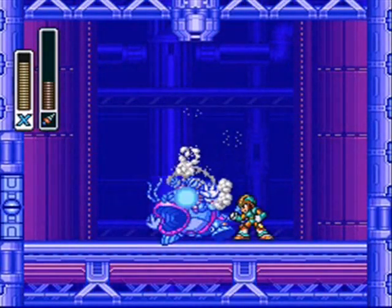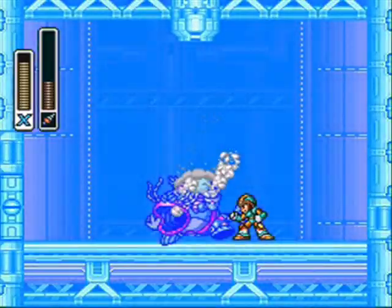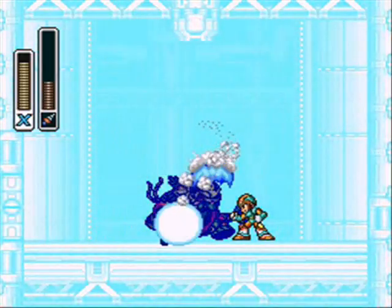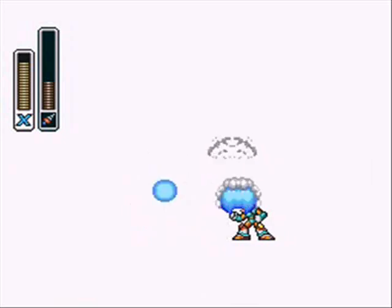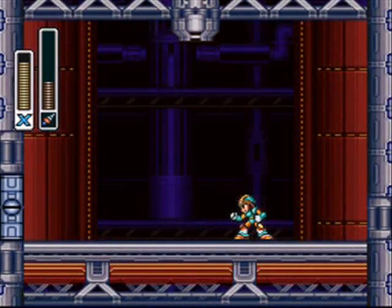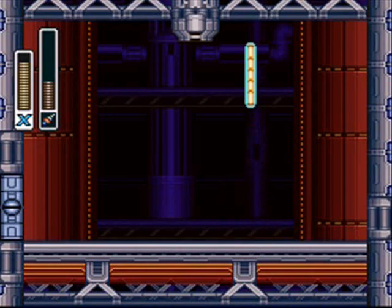He sends electric energy balls all over the place and I could never dodge them. To take him on without his weakness, to me, it's suicide. I know people can do it, but for me it's too fucking extreme. Anyway, that was Volt Catfish.